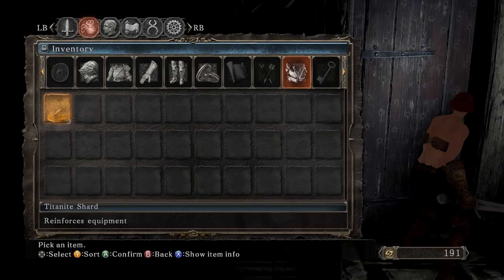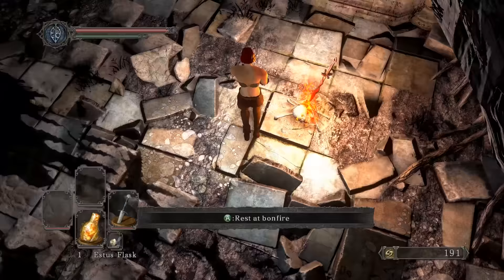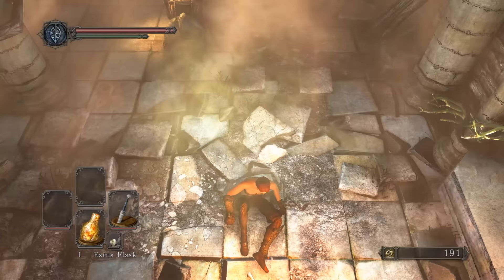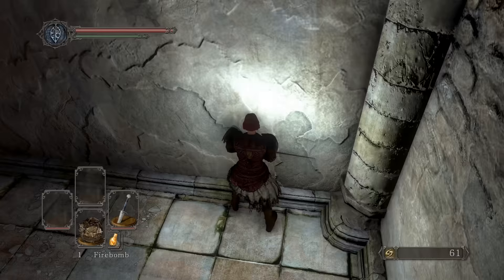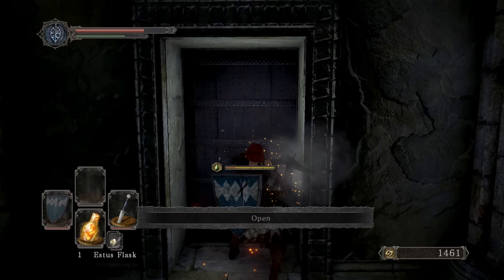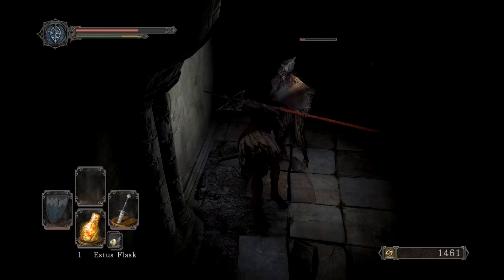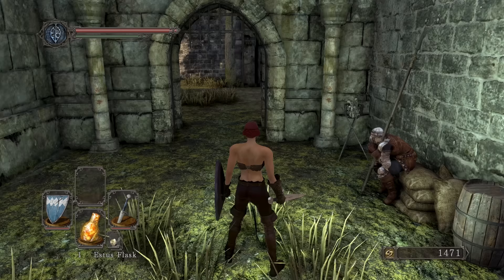We're just going to collect six large Twinkling Titanite shards and six chunks to reinforce whatever we're going to use in the meantime, as well as a Twinkling Titanite slab which I'll get in a moment. Going to talk to Maughlin — let's buy that fire bomb and blow up this area. There's another Twinkling shard. We'll come back for this Pharros' Lockstone of course. Let's open up the chest — get ourselves the Life Ring and a large shard.